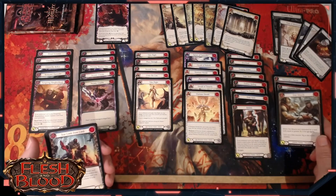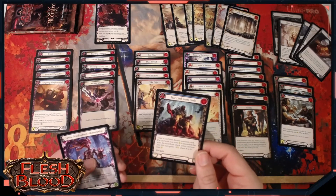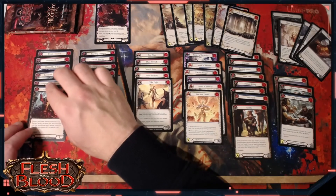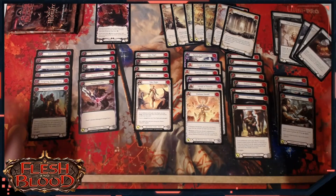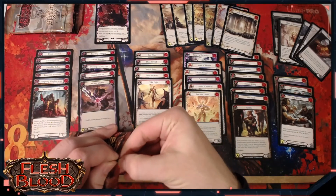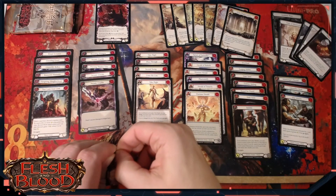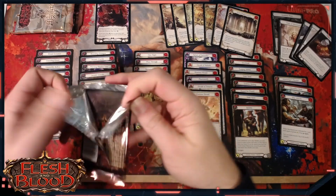An Out Muscle and a Tear Limb from Limb, which can set up some pretty powerful Brute stuff in Limited. Definitely worth thinking about as a three pitch resource that then comes in in the late game, and if you've got enough six power cards it's doubling the damage of an attack in the late game, which is exactly where you want to be.